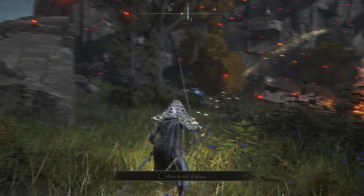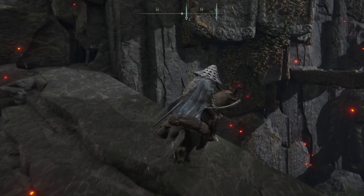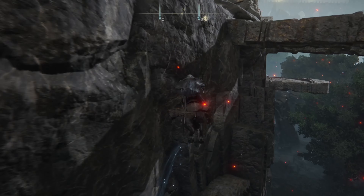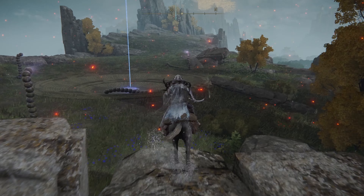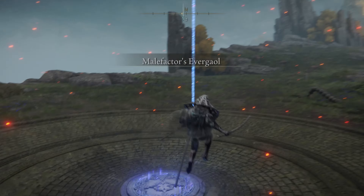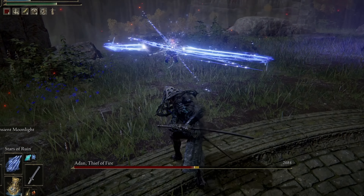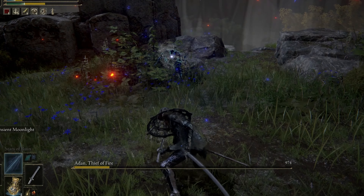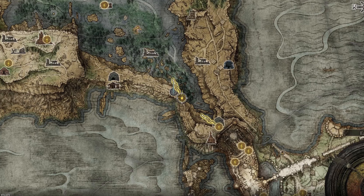Next up, we're heading to Liurnia to the Malefactor's Evergal. You can swing all the way around and come back to the left-hand side, or use the pillar and jump along the tombstones on the edge to get to the top. Once you kill Aiden, you'll be granted the Flame of the Fell God.